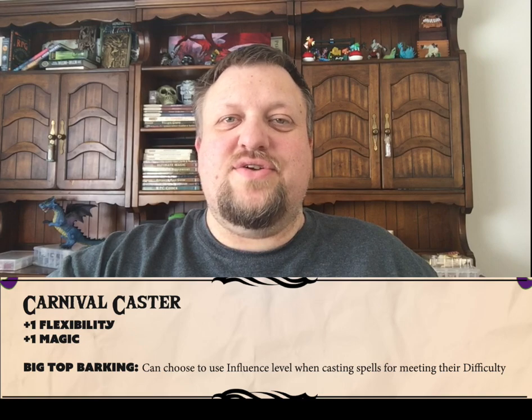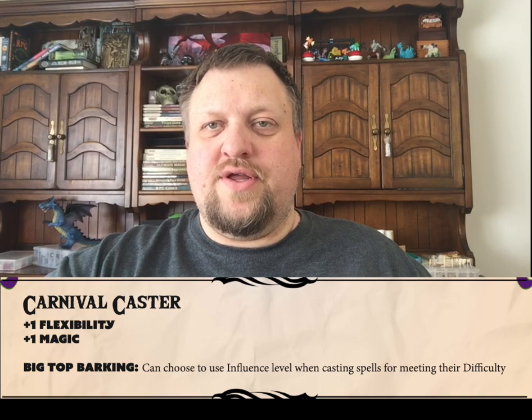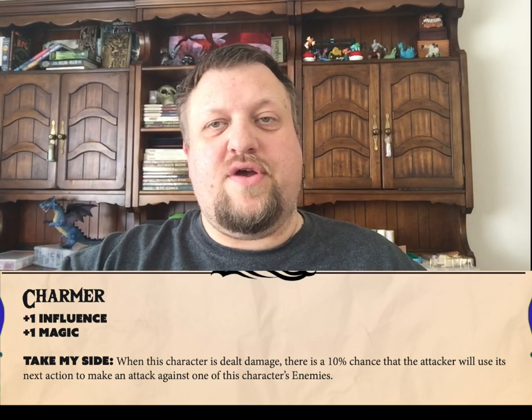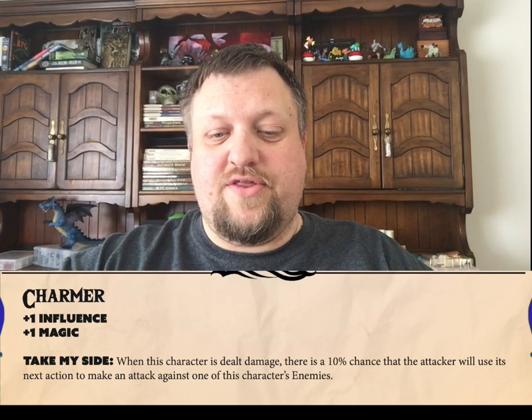Next up, the Carnival Caster can use their Influence trait instead of their Magic trait when learning new spells. Next up, we've got the Charmer, and the Charmer always has a chance, when they take damage, to cause the enemies to attack one another.